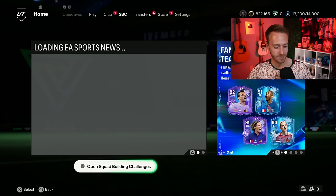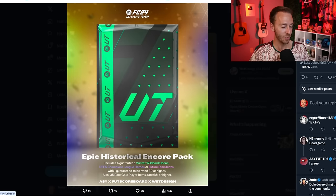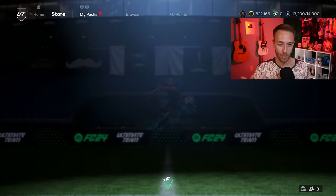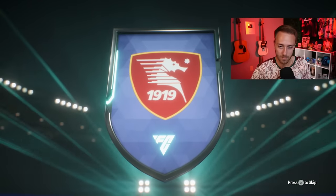EA is still going to try to sell some packs in the store during this non-new promo. Showdown Series — no new cards in packs; they're going to re-release old stuff. They're also going to re-release some old icons and heroes in big store packs. The Epic Historical Encore pack includes four guaranteed icon, hero, or Winter Wildcard icon, UEFA Champions League hero, or Future Star icon — so Future Star icons are packable from this, which is pretty crazy. If you're spending FC points in this game, the packs really worth spending on were the ones released as the lightning rounds yesterday, especially because they're tradable and very high rated.